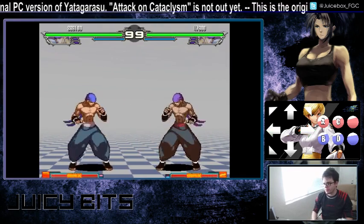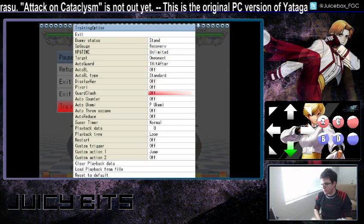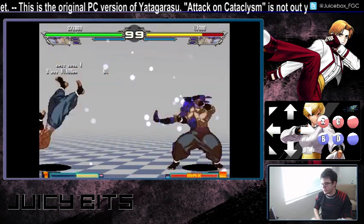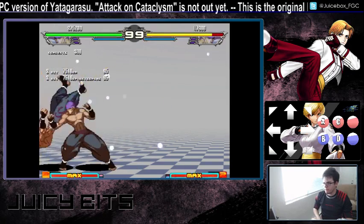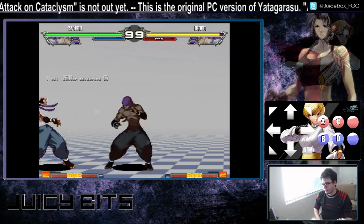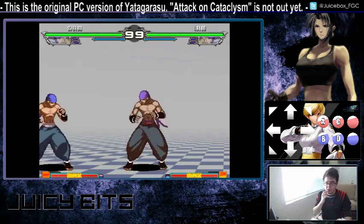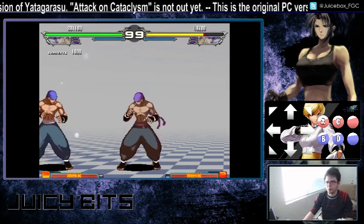Let's go into his combos. If you get a universal guard break at max range, with Juzumaru you have some decent options. Even at the absolute tip range you can still get a full super 1. At the tip range you can also get fierce rekkas or EX rekkas. On the EX one, if you do the EX rekka immediately it actually misses at the very tip, so you have to delay it ever so slightly — then they fall into the hit. If you're closer, you can get way more. Crouching fierce is the workhorse.